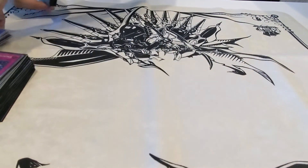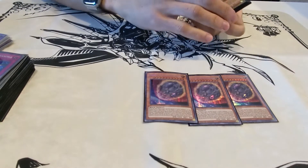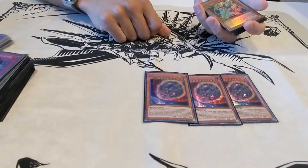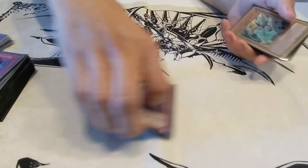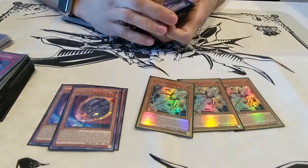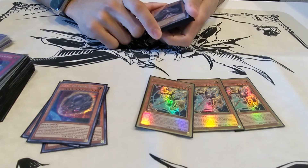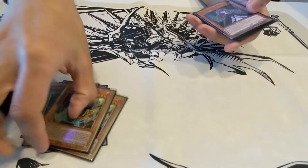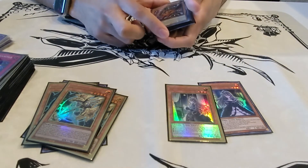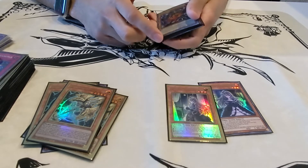Now let's get into the side deck. Starting off, three Nibiru, because it's really helpful when your opponent spams a huge field and you give them a board wipe off of this one card. Three Artifact Lancea — most decks these days have a lot of banishing effects, so if you play Lancea, they can't even use their effects that turn. And two Ghost Belle, one of the most underrated hand traps — essentially, this card does what Ash Blossom would do if you replace the word 'deck' with the word 'graveyard.'